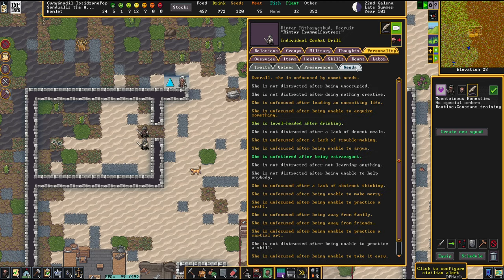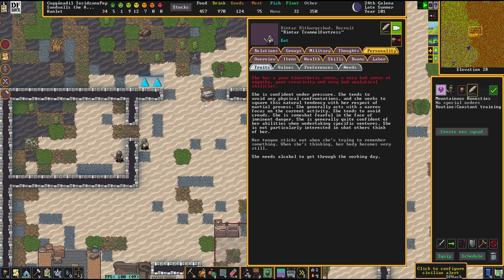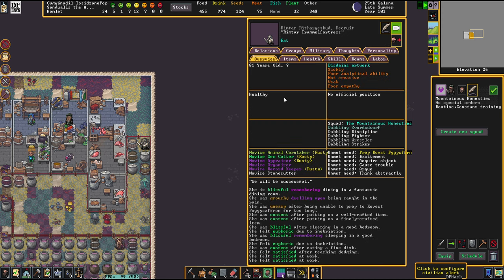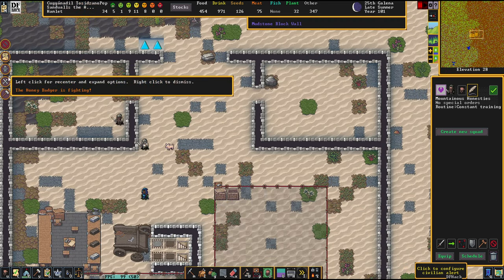And Rimtar — let's check her out. She's confident under pressure. She tends to avoid any physical confrontations, and she works to square this natural tendency with the respect of martial prowess. She generally acts with a narrow focus on the current activity. She tends to avoid crowds, she's somewhat fearful in the face of imminent danger, she's generally quite confident of her abilities when undertaking specific ventures, and she's not particularly interested in what others think about her. Her tongue sticks out when she's trying to remember something, and when she's thinking, her body becomes very still. Are you actually really soldier material? I am somewhat doubting that.